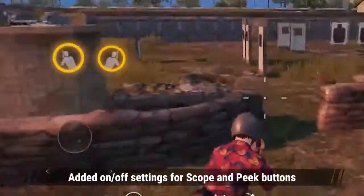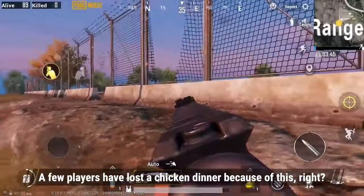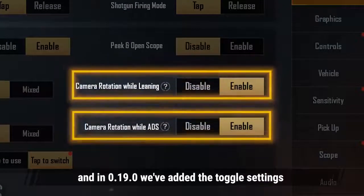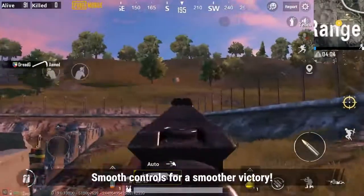1. Added on-off settings for scope and peak buttons. Using the lean function can be difficult to control — a few players have lost a chicken dinner because of this, right? We listened to your feedback, and in 0.19.0 we've added the toggle settings for scope and peak buttons in order to give players the best customizations possible. Smooth controls for a smoother victory.